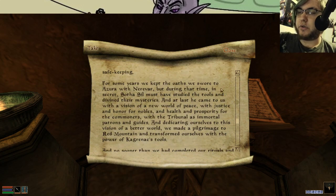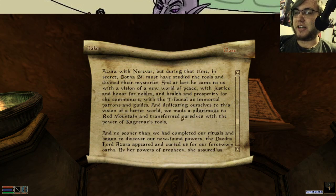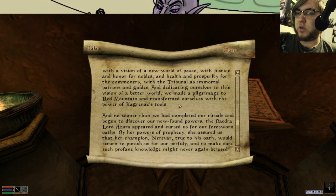For some years, we kept the oaths we swore to Azura with Nerevar. But during that time in secret, Sotha Sil must have studied the tools and divined their mysteries. At last, he came to us with the vision of a new world of peace, with justice and honor for nobles — there's no honor in Morrowind, just literally: 'Hey, is this guy causing you some trouble? Bureaucratically speaking, kill him.' Health and prosperity for the commoners, and the Tribunal as immortal patrons and guides. Dedicating ourselves to this vision of a better world, we made a pilgrimage to Red Mountain and transformed ourselves with the power of Kaganrak's tools.